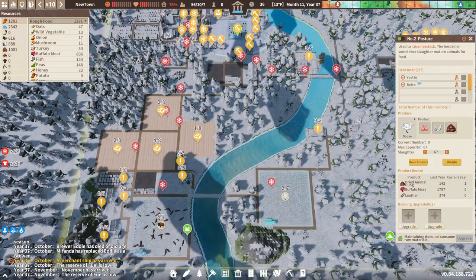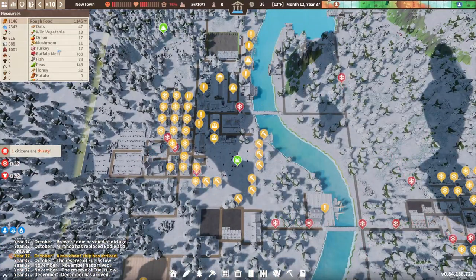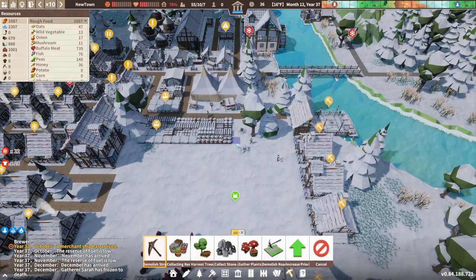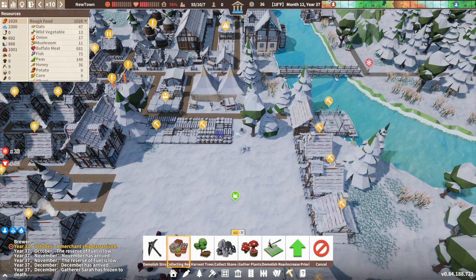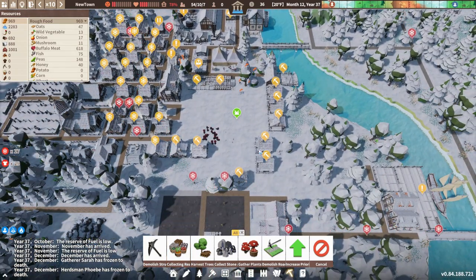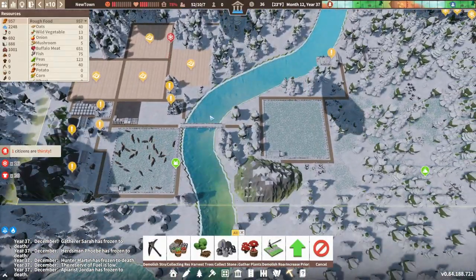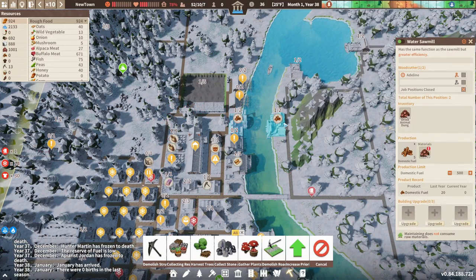We've got nine geese. I don't know what they're whinging about - they've actually got food. We've got food for the first time in a long time. They can have their fish and peas. There goes the structure - let's get rid of this. Let's collect everything in there and here.